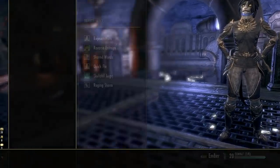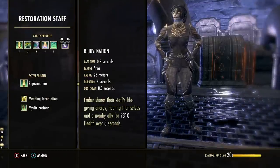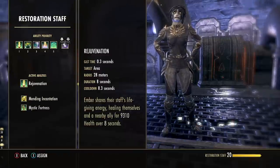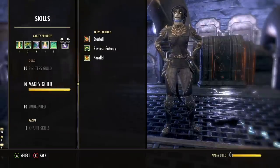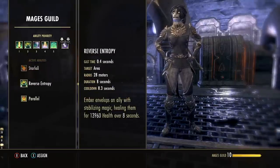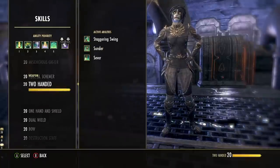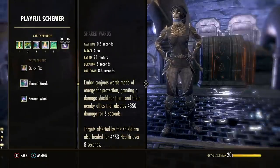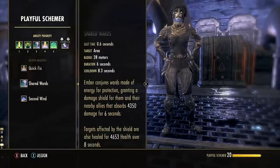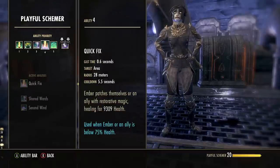For skills, unlock the Restoration Staff early and pick up Rejuvenation — a very solid heal over time with basically almost 100% uptime thanks to those Quickened traits. Stack that with Reverse Entropy from the Mage's Guild — an even stronger heal over time with about an eight-second cooldown — so both are running constantly for a lot of healing every second. On top of that, use Shared Wards, a damage shield for her and all allies plus a small heal over time. Quick Fix is your burst heal with only a five-and-a-half-second cooldown with Quickened traits and a pretty strong heal using Light Armor.